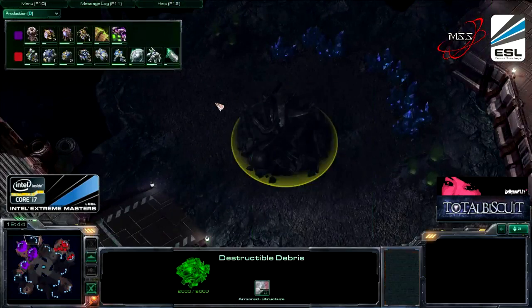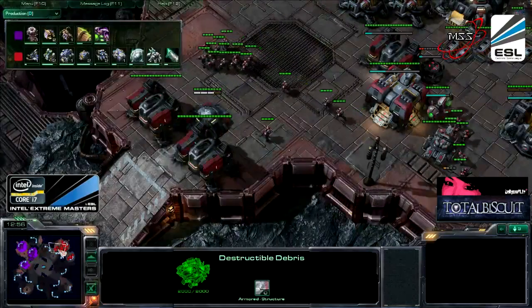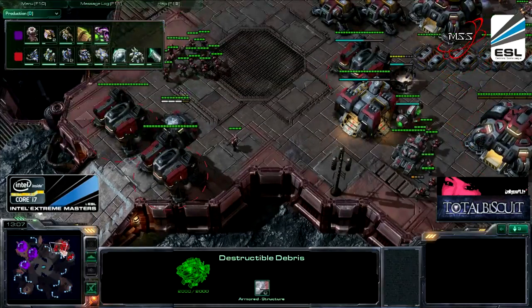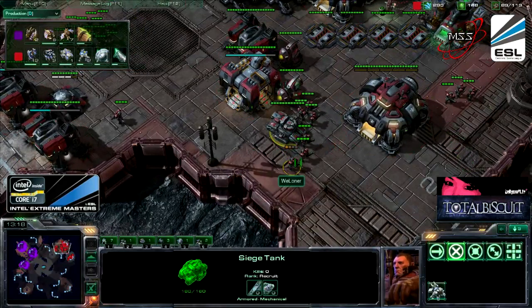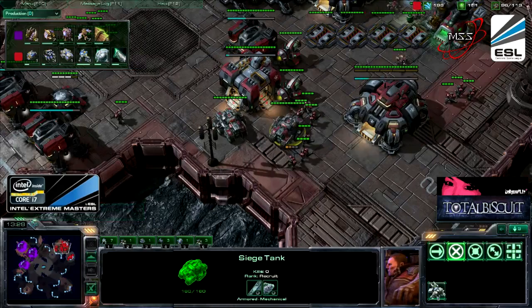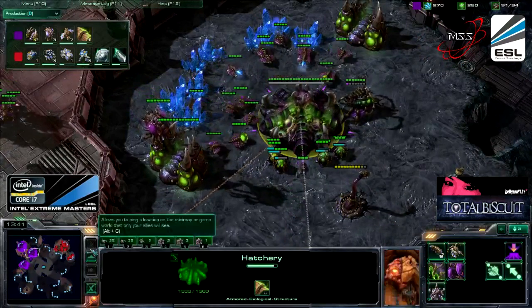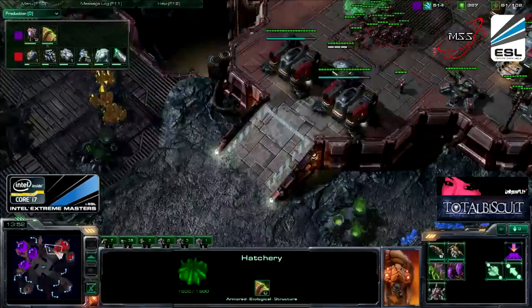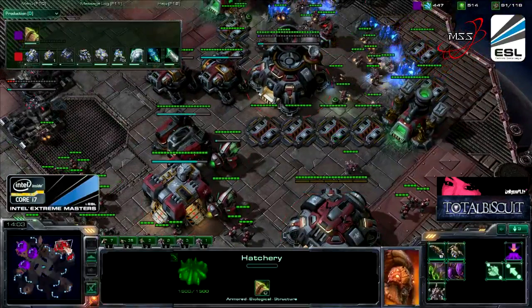I don't understand why he doesn't take the expansion inside his base — if Glade does a drop there, it would be really hard to defend. He's going for the most conventional build since he can't really scout right now — Mutal-Baneling against the Terran player. This is actually the first time I've seen Lono going for a Mech build with Siege Tanks. What that says to me is that Moonglade's amazing defense actually forced his opponent onto the back foot. I don't think Lono really likes to play defensively like this. He loves to get aggressive, and he is going for the Marine Siege Tank push.